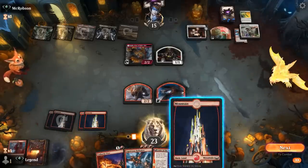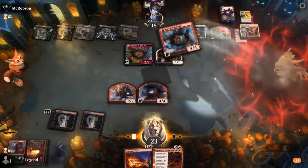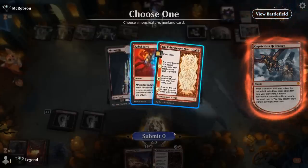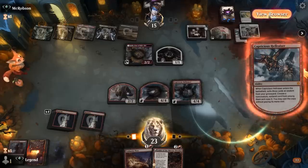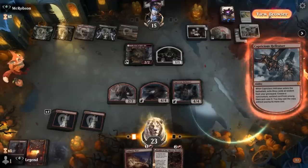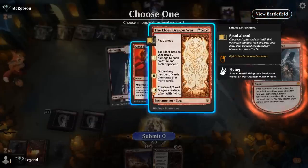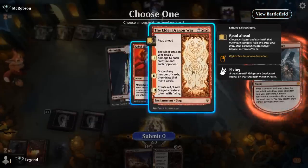Let's Hellraiser. We find Elder Dragon War — could start with two damage to wipe the board, which does kill our own shaman but also deals with the token. Then next turn we get the benefit from the second chapter as well. Yeah, that may be better here.